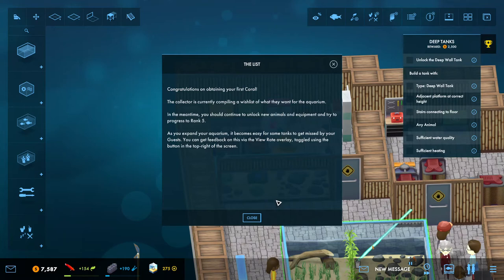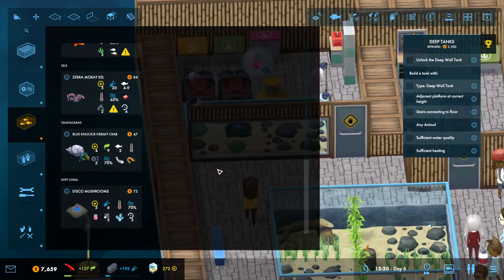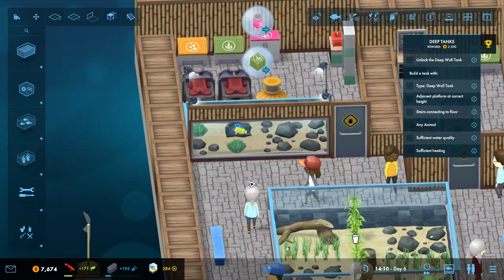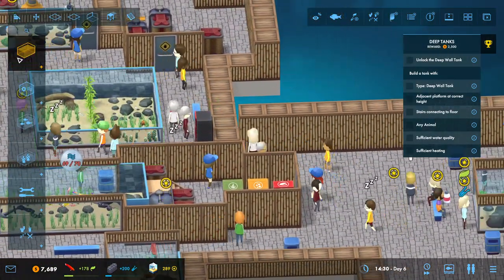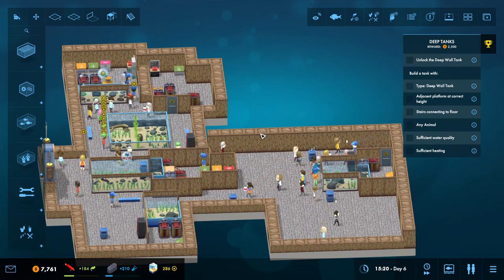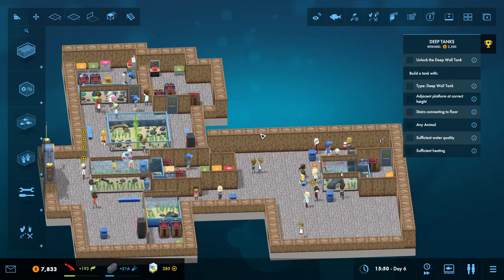Congratulations on obtaining your first coral. The Collector is currently compiling a wish list of what they want from the aquarium. In the meantime, you should continue to unlock new animals and equipment and trade progress to rate 5. Alright, so that's the next thing we do. I got a little coral in there, and I'll add fox-faced rabbit fish — because they're cool. I need to unlock the deep wall tank, which I can't do yet, so I'm going to go ahead and end this right here. We progressed so much in the span of almost 15 minutes. I will see you guys in the next episode — I hope you enjoy the surprise I had for you with Hades today. I will continue this series on another day. Bye, guys.